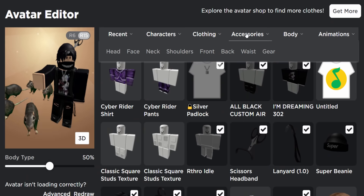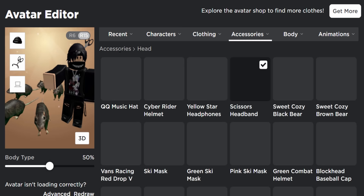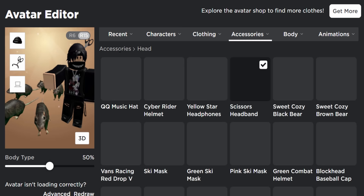Back on my Roblox profile, heading over to my avatar editor — I now have the shirt and pants. If you wear this with the hats we got yesterday, it completes a very cool outfit. If you enjoyed this video, as always make sure to leave a like and subscribe. Thank you so much for watching and I will see you guys in the next one.